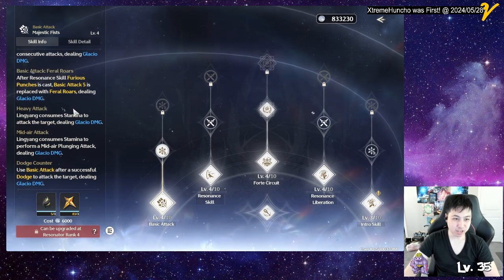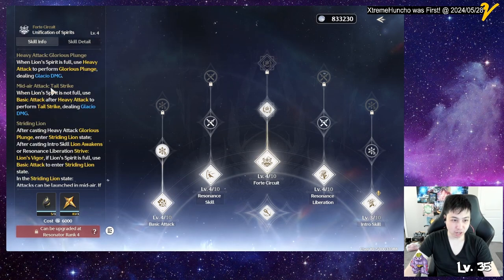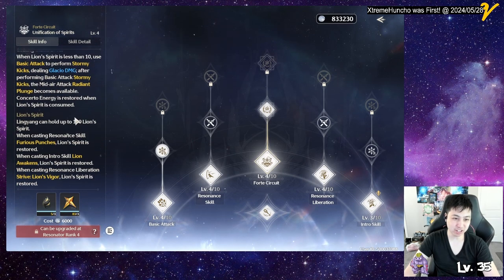Radiant Plunge is different from the Tail Strike plunge. The mid-air attack Tail Strike is used when Lion Spirit is not full and you use basic attack. They all do glacial damage.